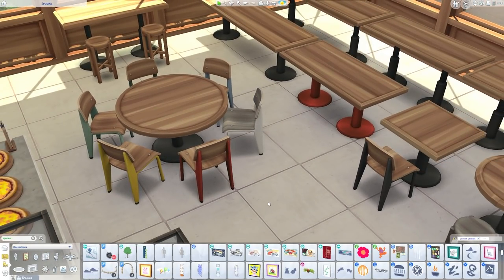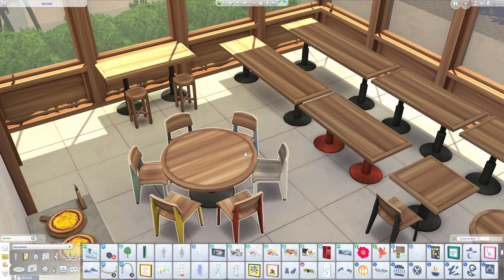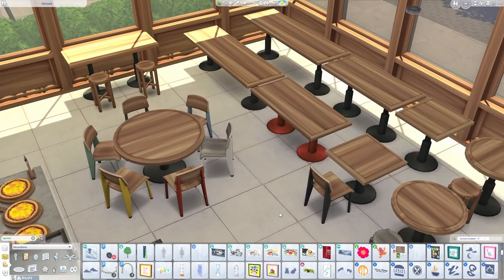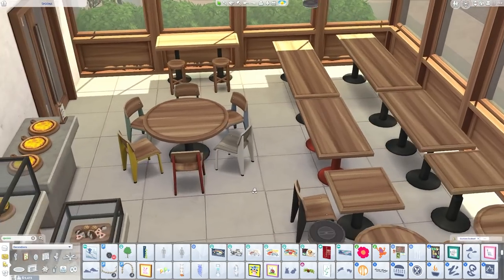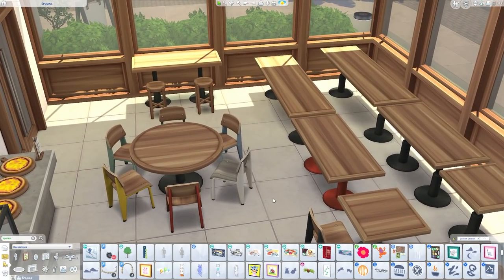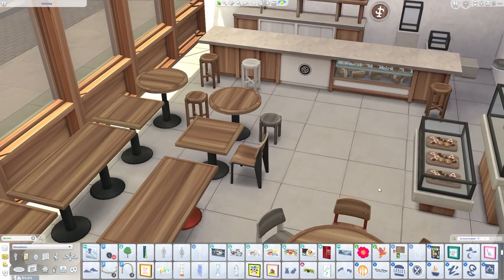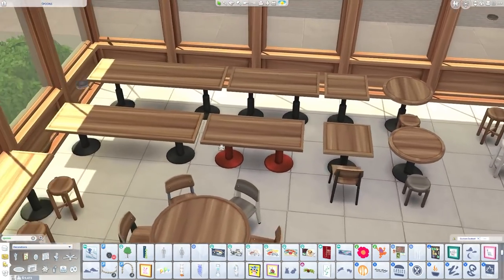This chair has a special place in my heart — a long time ago in my alpha CC days I had a very thin alpha version of it and used it in several builds, including a mid-century modern build I made for my friend Adri from Irrelevant Sims for her Goth LP. I had it in yellow. So it feels like full circle getting to have this chair in the game in a proper maxis-match version.